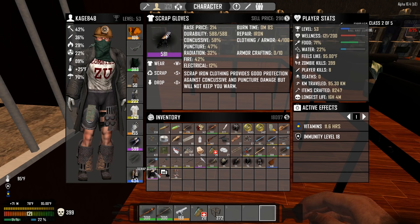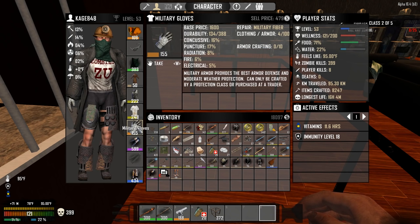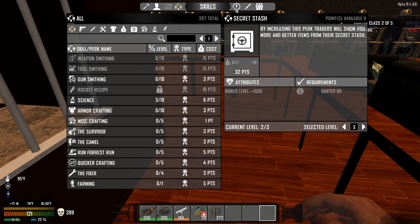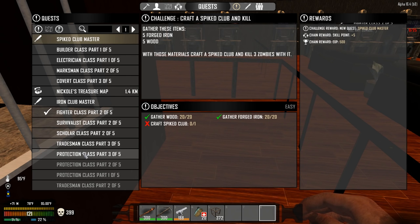The gloves — I'll bet you the gloves are going to be better too. 58 — yeah, that's definitely going to be better. I don't even have to do anything with those military gloves. So let's see what our next quest is. That's protection, right? Leather — all right, so now we have to make leather stuff.